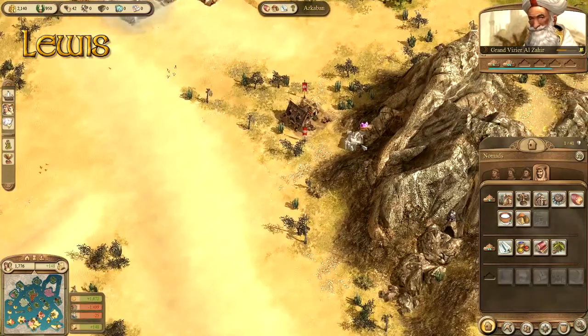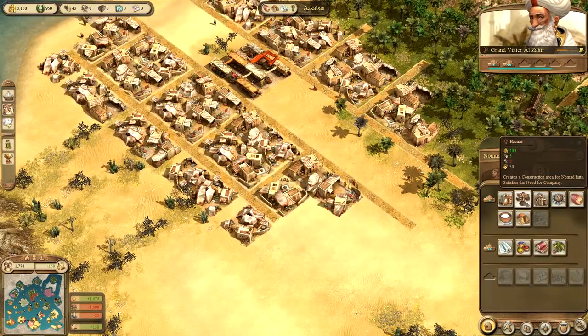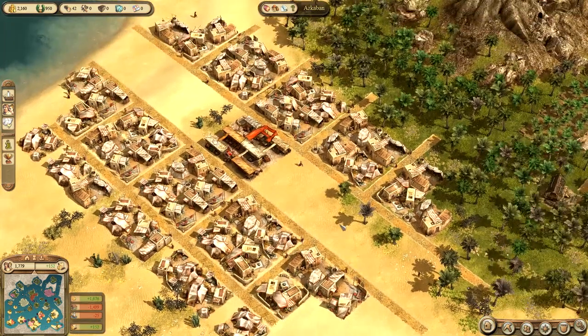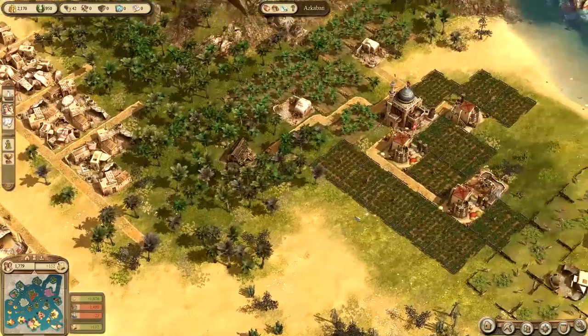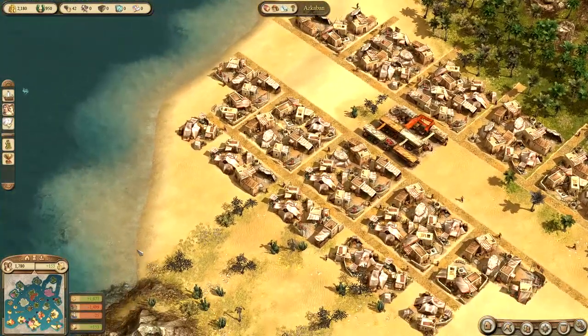I have quartz — yeah, there's quartz right here, look. I'm ready to go with quartz. We do need quartz. Let's chill on the quartz — we'll work towards glass in a bit. Right now let's get the bread and the beer going. That's the plan.